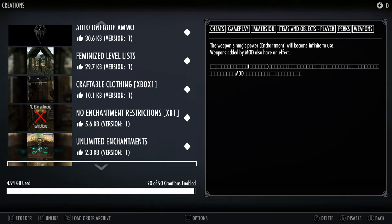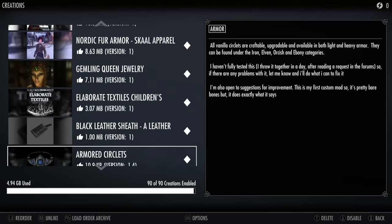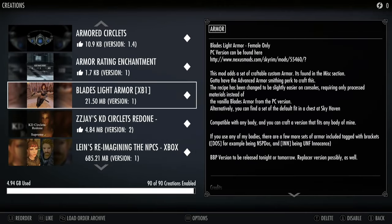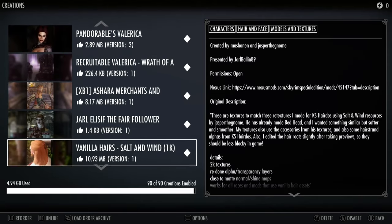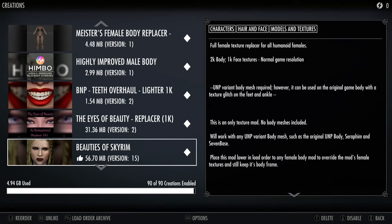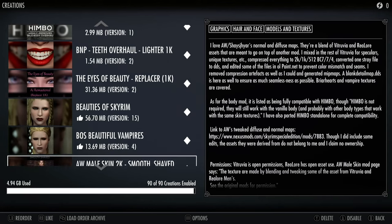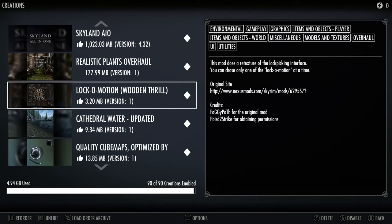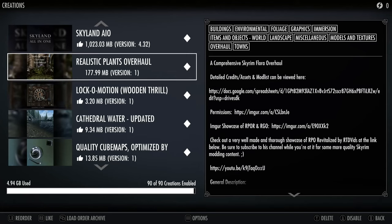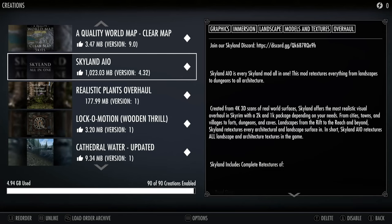Nothing really fancy through here. Just stuff I like. In general, I wanted to keep the armor appearances. I got this just for the girl I'm playing now to wear. I'm doing the teeth and eyes of beauty for my character. Using Meister's Body, Beauties of Skyrim. Realistic plants — this is very nice. I guess when I say not super fancy, I mean not unusual or weird. These are good, solid mods. Skyland All-in-One has an update, and I'll show you that in a second.